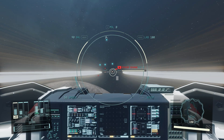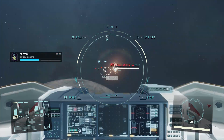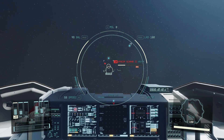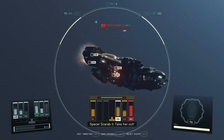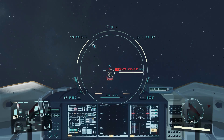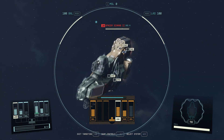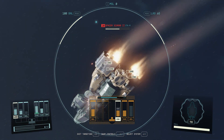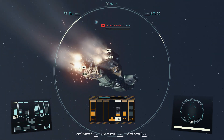Look at you, little itty-bitty Scarab. You, sir — now you might be worth taking. Let's see if we can use some of these controls. Let's aim for their engines. Scarab trying to run away — let's lock on to him and get those engines taken care of, shall we? Nice and easy — real respectable like. There we go, take out those engines.